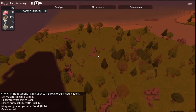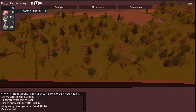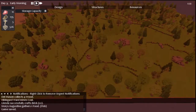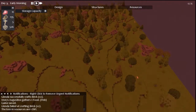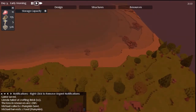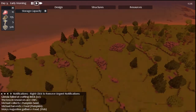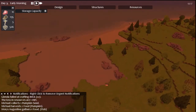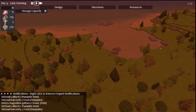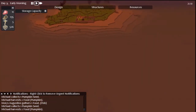Two goblin wolf riders... three... four... five... six goblin wolf riders. So that pretty much eliminates this area of the map from visiting for a while, until we're a bit more set up and secure. Which is not ideal, because we didn't get any animals as we would have liked to. Which is a pain in the arse.